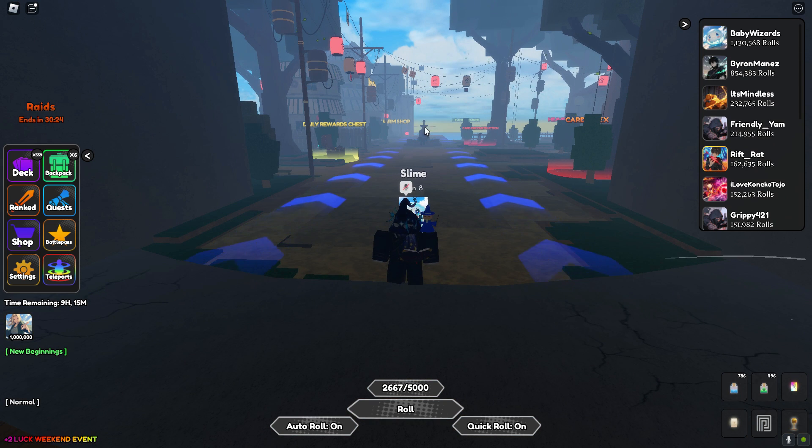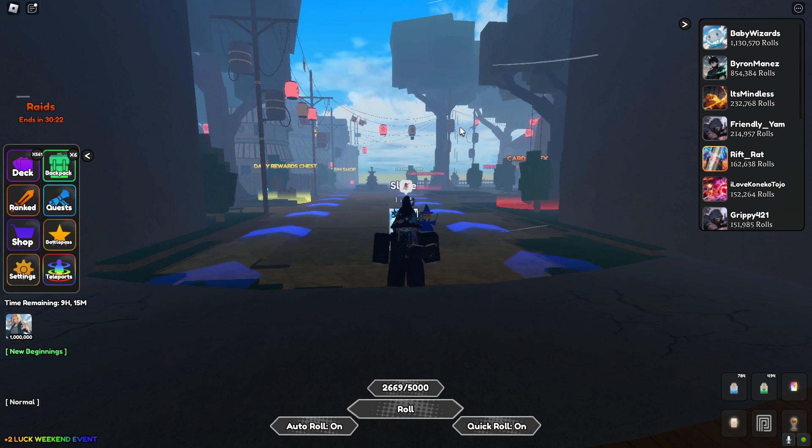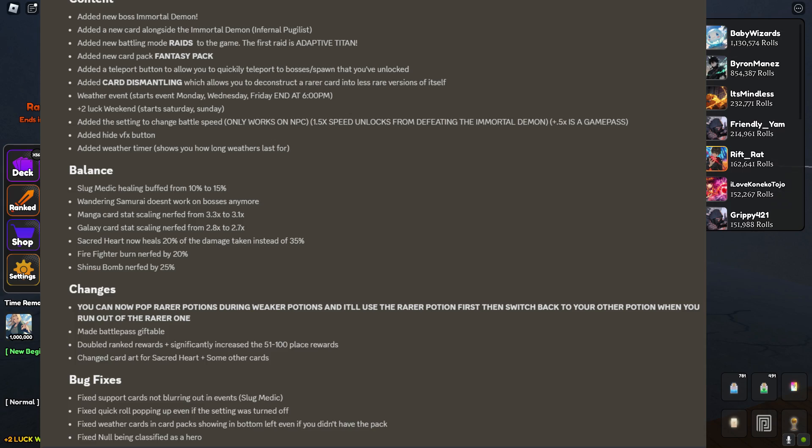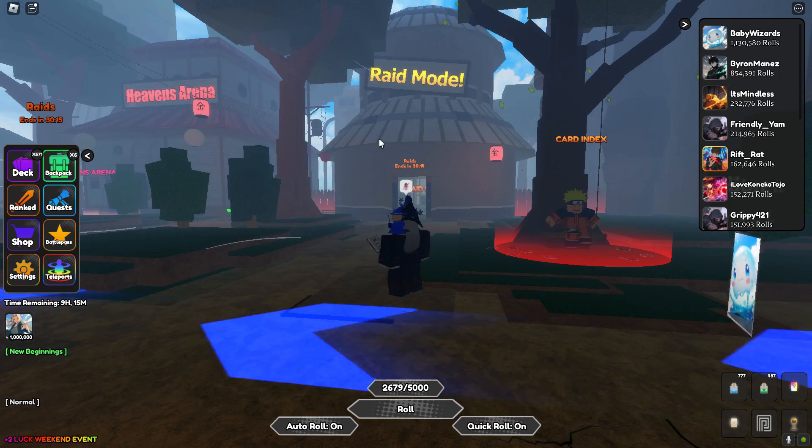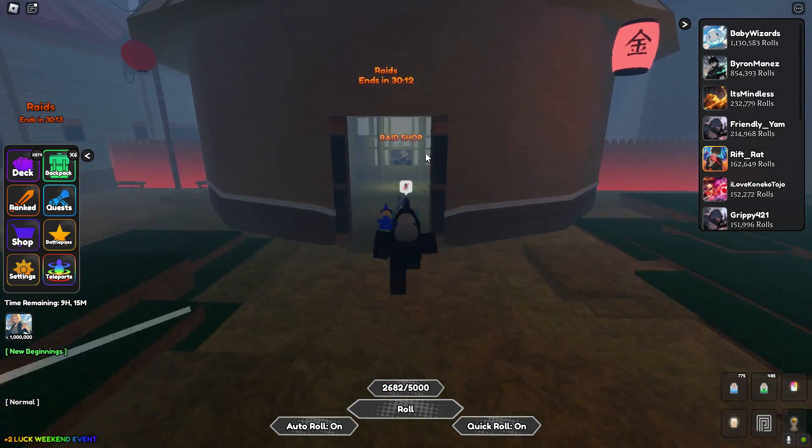I'm going to show you guys all the new content they pushed out with Update 3 last night. Right off the bat, you're going to want to go over to the raid mode building. Once you walk in here, you'll see the raid shop with all the new rewards.